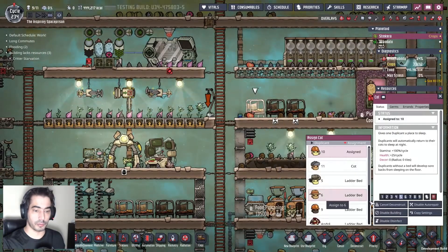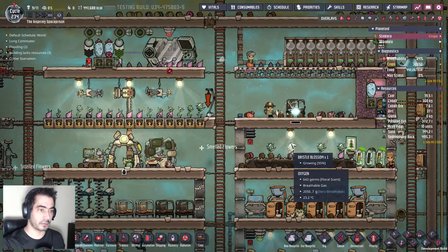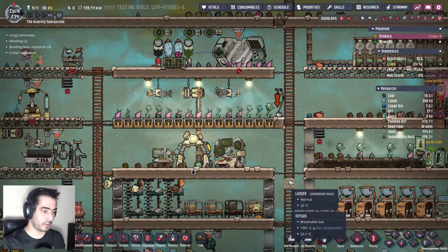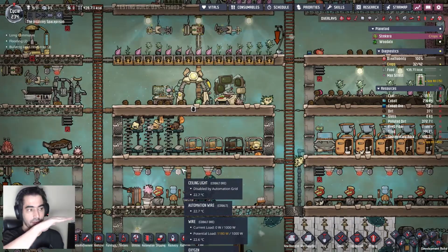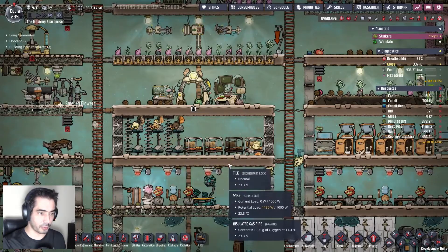Come on guys — remove this, there you go. Nicely done. Number six — first shift is on the bottom, second shift is on top. I still need to make a few more bunk beds.